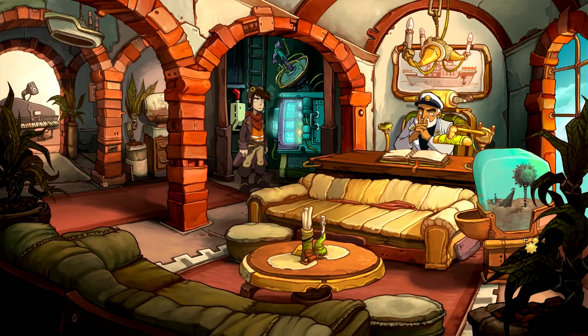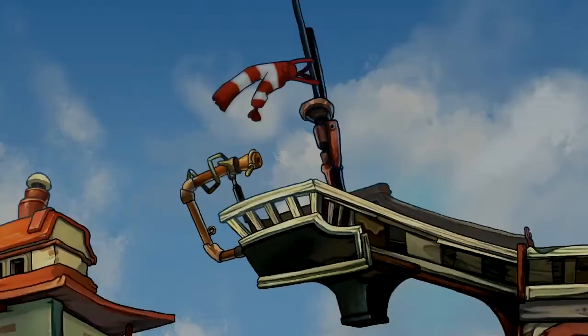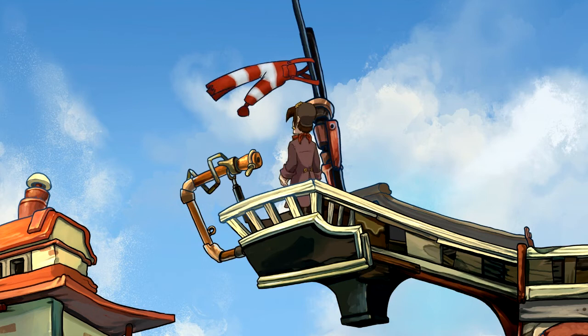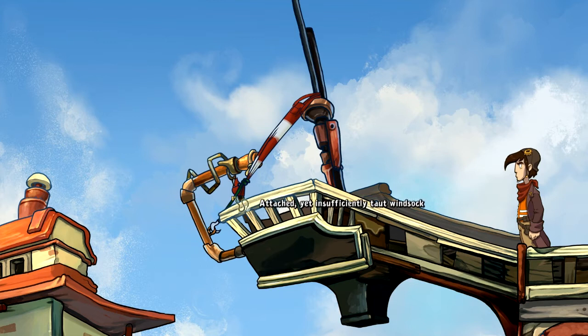Another magical contraption opening the door. Hang on, if we can get the hooks together - and they say I don't know anything about fishing! I've built a fully functional hook doohickey. That should go on there somehow. Let's put that on there. Now I just have to fasten the end somewhere and I'll have the perfect catapult. How about on that hook? Well, that's good - nothing happened. Attached yet insufficiently torqued windsock. So that's not good enough at the moment.